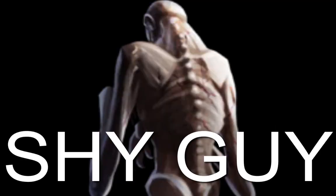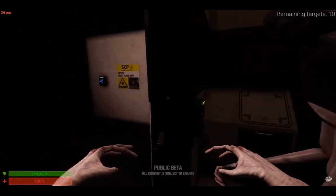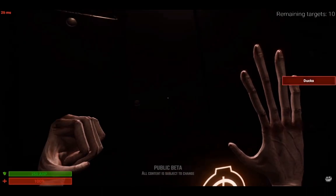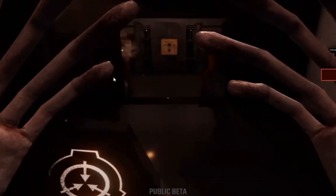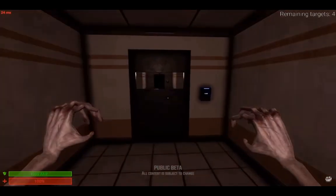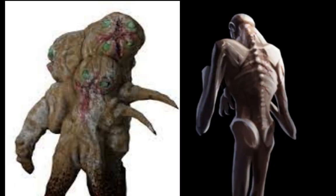SCP-096, or known as the shy guy, will walk around wailing his cry. You can press M2 on a wall or door to make your cries a little bit more quiet. And if someone sees your face, you will enter a rage which allows 096 to attack, charge, break doors, and open gates in order to kill the person who looked at you. Having a 173 and a 096 on one team are very good at killing people.